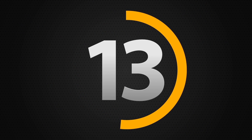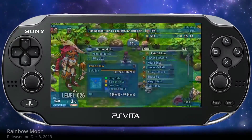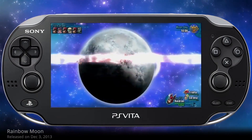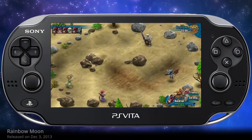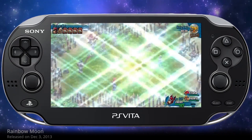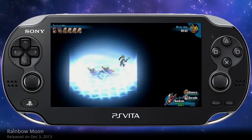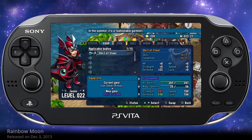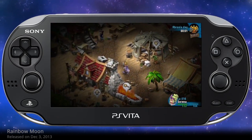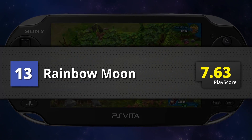At number 13 is Rainbow Moon. Akin to the likes of Final Fantasy Tactics, this game concentrates more on the basics of turn-based style gaming. Despite the graphics being a little cartoony and the animation could've been better, the fundamentals are rock-solid, which means the gameplay is pretty good. There's tons of content — surprising for a downloadable game — and the combat and role-playing mechanics are spot on. Rainbow Moon deserves a PlayScore of 8.13.